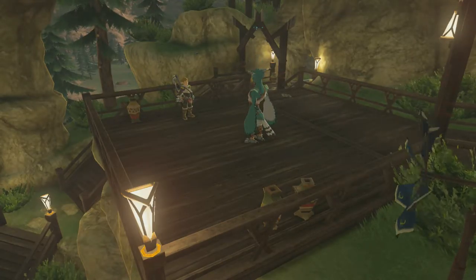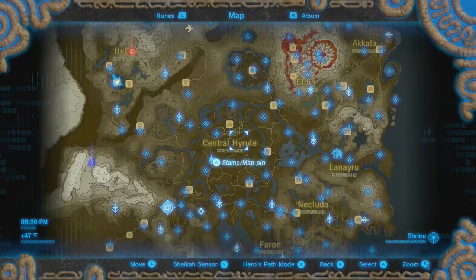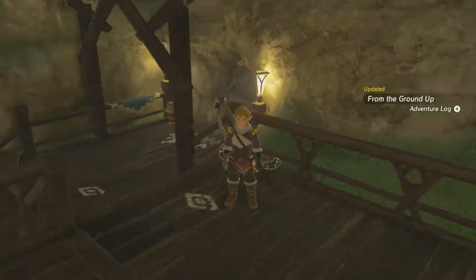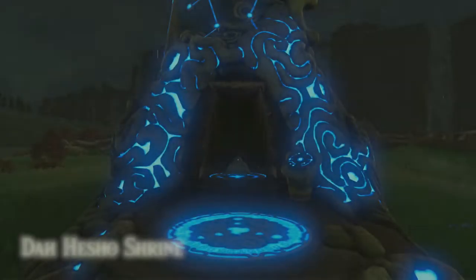One thing I wondered about the Rito — do they get haircuts? Or do their feathers just grow to a certain length? Why didn't he fly, by the way? He should've just taken off and flew. Do they have haircuts? They all have different hairstyles. But is that hair like a Hylian would call hair, or is that feathers? Because I think it's feathers. Would they truly get haircuts, or do their feathers just grow that length? Something to think about — crackpot theories.